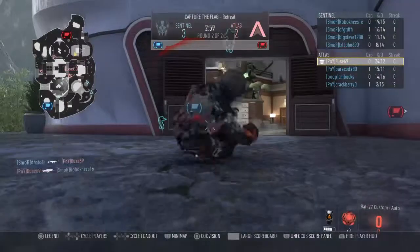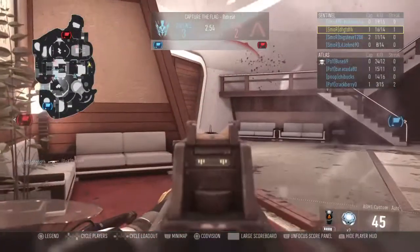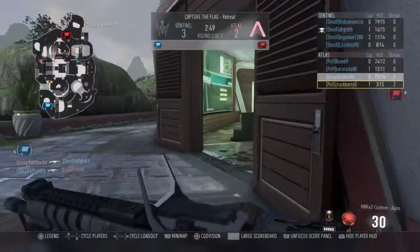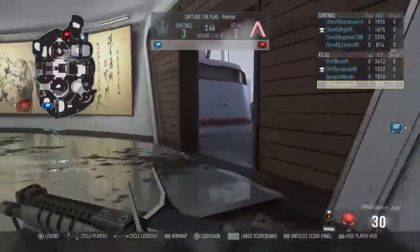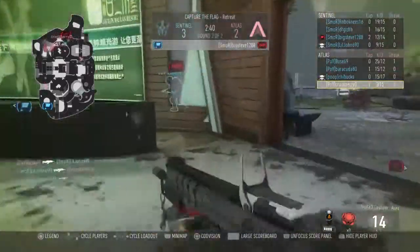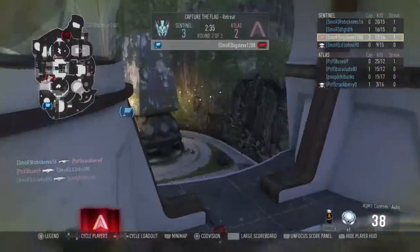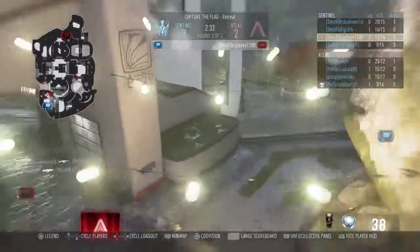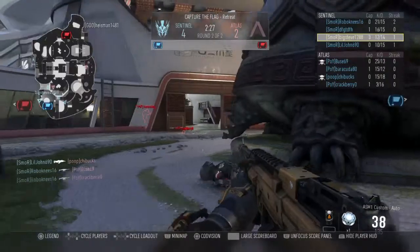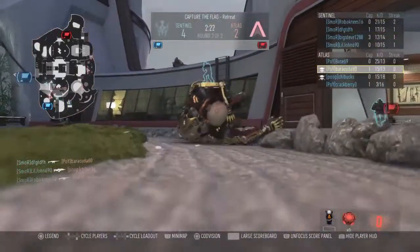Abuse cannot get the kill on the Fig — the Fig with a nice jump shot again. The Fig is stunned. Crack going down, cannot get the kill, gets tagged up from behind by Robo. Meanwhile Big Steve with the flag going cut — can he get the cap? He's able to dodge shots — yes! It's four-two with 2:30 to go. Poo on You's gonna have to pick up the pace as they're getting outslayed. Crackberry gets a nice kill on Little John.